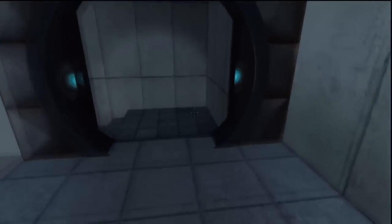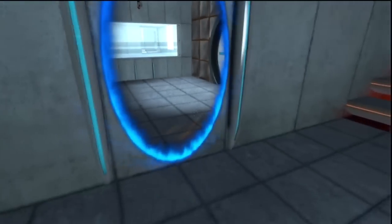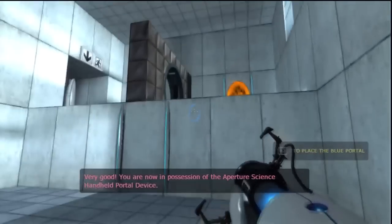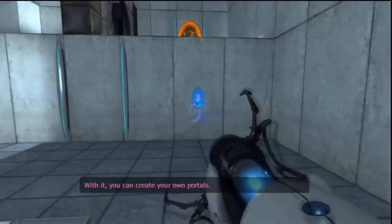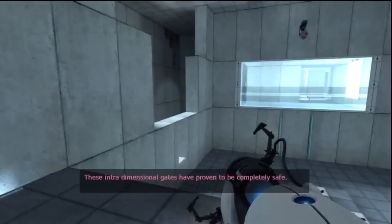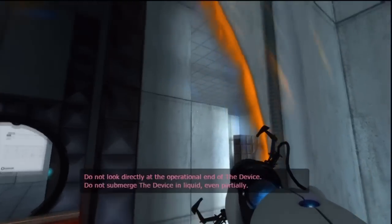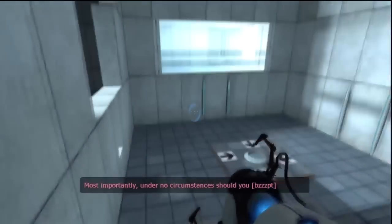That is a terrifying warning. All right — where's this taking us? Come here, you! You are now in possession of the Aperture Science handheld portal device. With it, you can create your own portals. These interdimensional gates have proven to be completely safe. The device, however, has not. Do not touch the operational end of the device. Do not look directly at the operational end of the device. Do not submerge the device in liquid, even partially. Most importantly, under no circumstances should you move it.